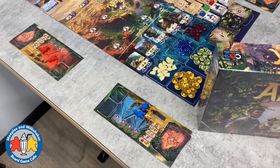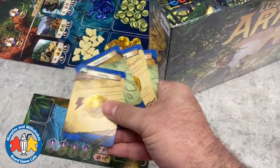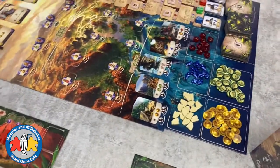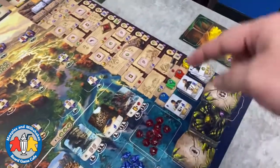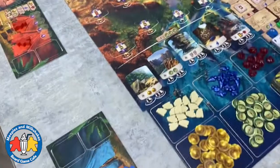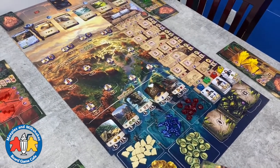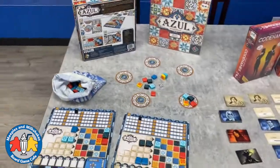Lost Ruins of Arnak is a really cool deck-building worker placement game. Everybody has a hand of cards that lets them do different things like collect gems, collect exploration tokens, and so on. You use that to go out and explore sites, go up on the research track, and buy cards that go into your deck giving you more exciting things to do on your turn. I've only played it twice but it's awesome — super fun.